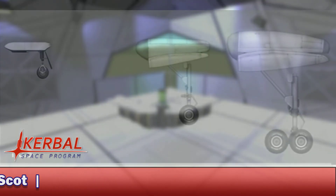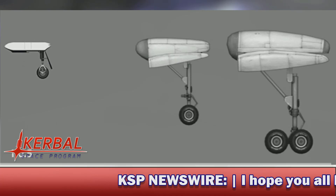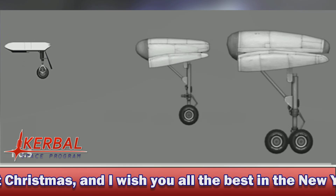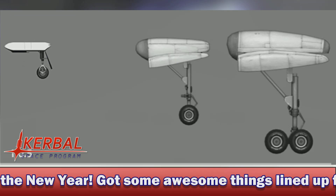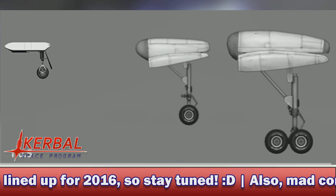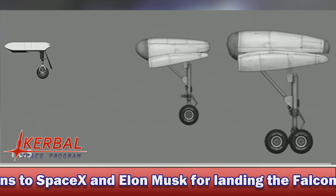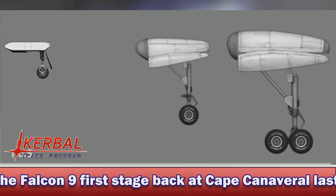These are the landing gear we have at the moment in 1.05. You can see the smallest ones — this is discounting the ones you get right at the very start of career mode, because they're not really all that great as landing gear. These are just the normal ones that you'd use on large-ish craft. You can see the smallest variant that's been in the game since forever, and then the medium size and the very large size, both of which are slightly too large.